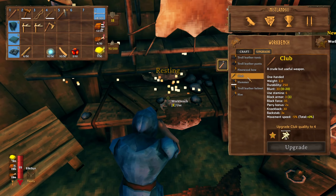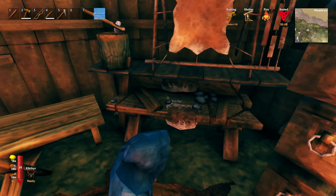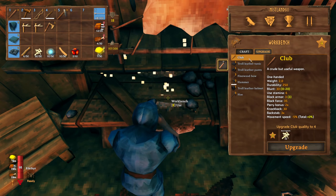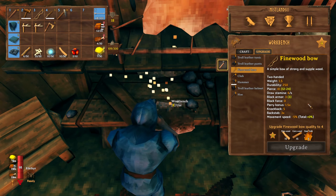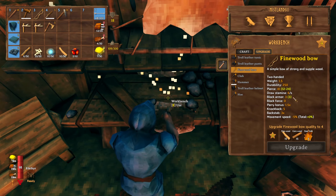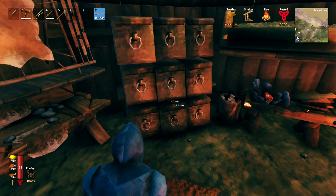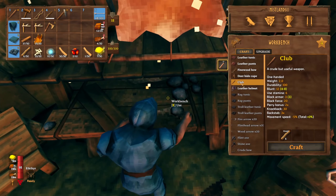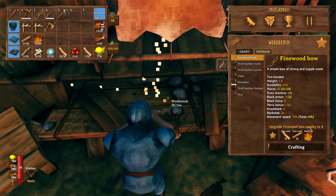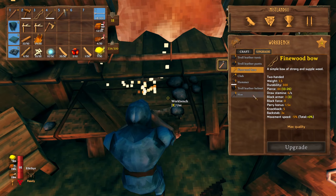So now I should be able to upgrade the club. Definitely not going to shy away from doing all the upgrades that I can. For the bow: 15, 15, and 6 — I guess I do have enough. So let's just upgrade the fine wood bow to level 4. And everything else is at max.